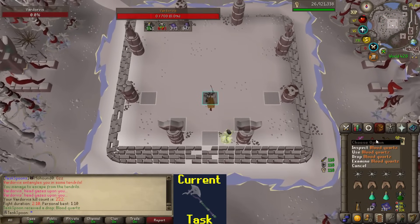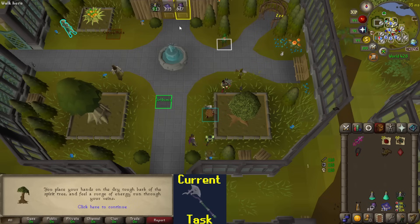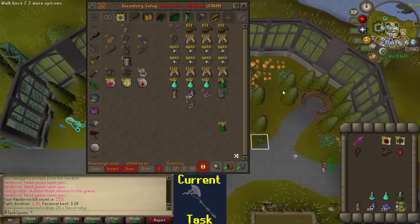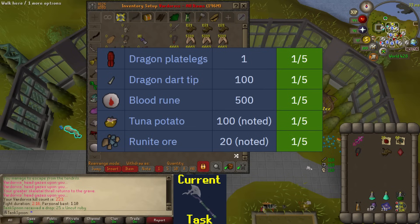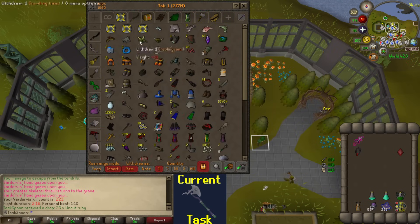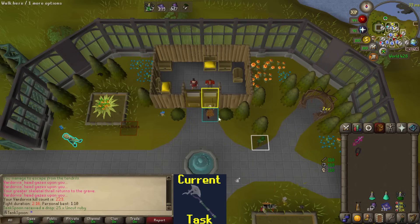Hey, a Blood Quartz. Extra Blood Quartz drops are kind of interesting — you can take them to the Ancient Vault and use them to open a chest, where you have a 1 in 5 chance to get five different loot drops. For the Blood Quartz, it's Dragon Plate Legs, 100 Dart Tips, 500 Blood Runes, 100 Noted Tuna Potatoes, and 20 Noted Rune Ore. For now, I'm just going to keep them — I might do them all at the end, or keep them to make multiple scepters.